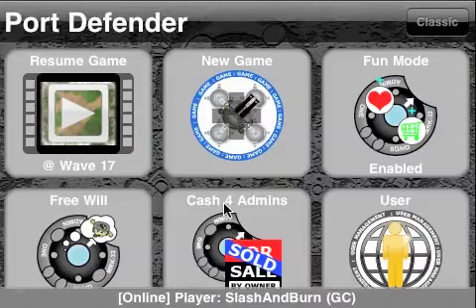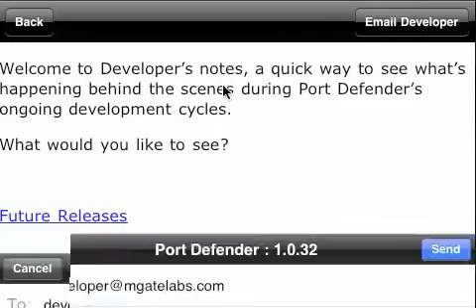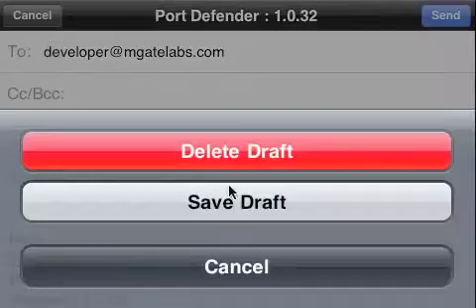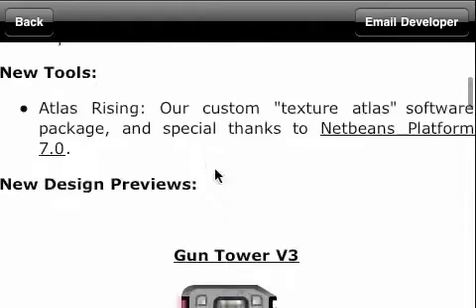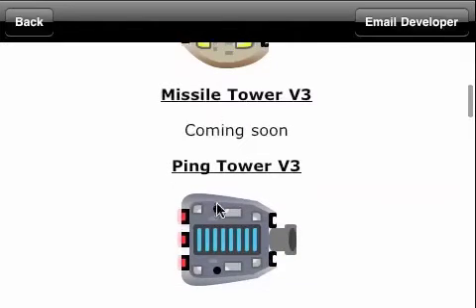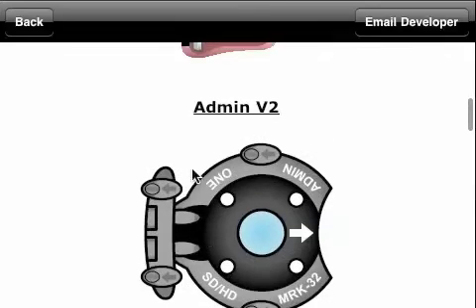Also, if you have any questions to ask, just go into the bottom of the main menu, go to developer's notes, and then hit 'email developer.' Just type a message right here and hit send and I will receive it. Also, remember, in the future the game will look a tad bit better — we're still working on this. Right now we're just in the design phase and may need to hire someone else to draw. But yeah, that's it — thank you for watching.